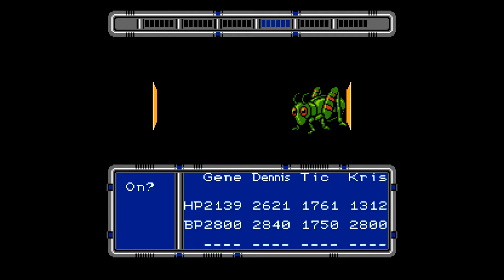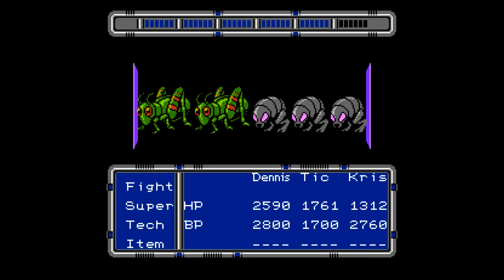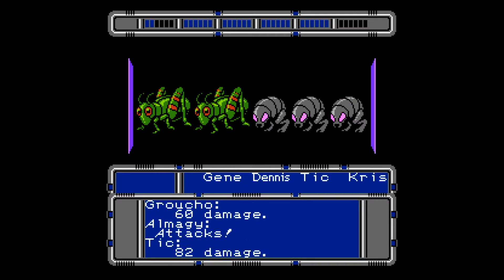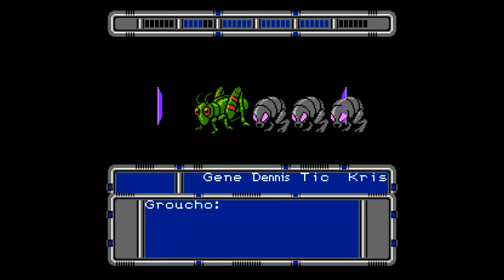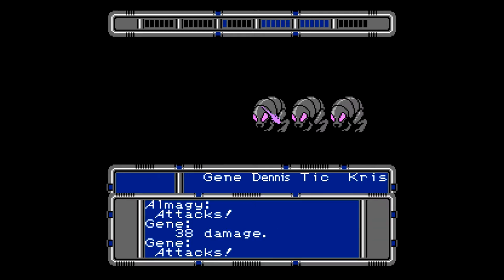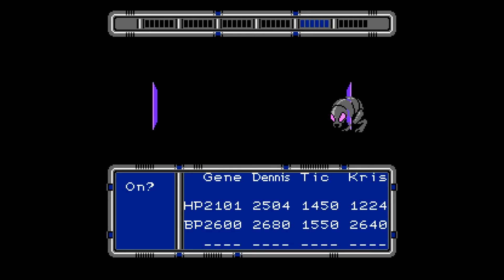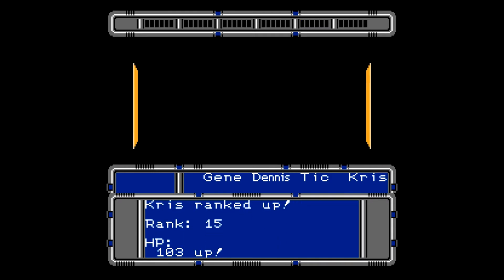Those guys take a bit of a pounding for giant grasshoppers. It's kind of amusing because they're called grouchos. This is new — the Biocore had called for reinforcements. This is the first time this has happened, so we can have chain battles. That's interesting to know. That means I have to be more careful monitoring my hit points, because these battles could last longer than I planned. And we're done — that's a lot of experience. There's rank 15 for Chris.